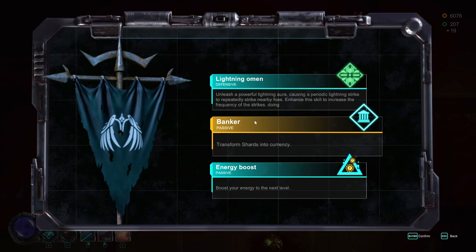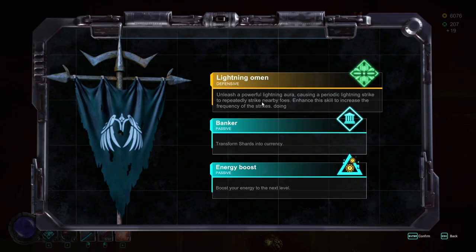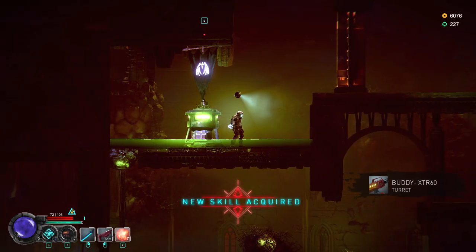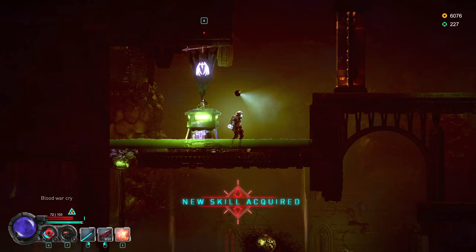Pre-renders are especially labor-intensive if there's any visual modification of the sprites — like Diablo 2 style when you put on various armors — because then you have to put in every permutation and combination of gear that can possibly exist. This game doesn't have to worry about it too much since it's mostly weapon swaps. I just found a Lightning Omen ability: unleash a lightning aura, cause periodic lightning strikes to nearby foes, and enhance this skill to increase the frequency of strikes. As a lazy boy player, I would love to have that.